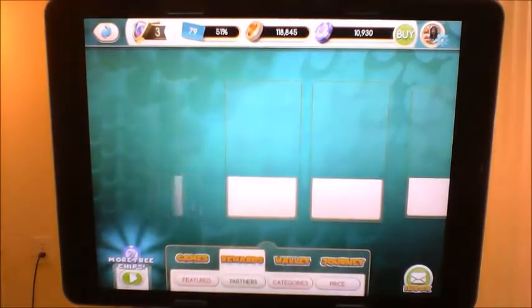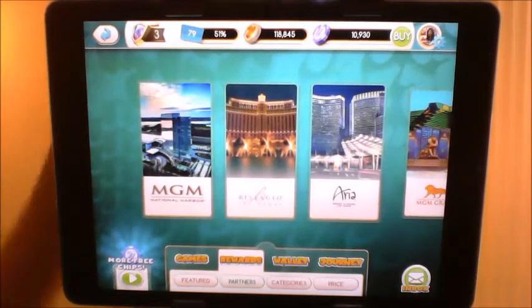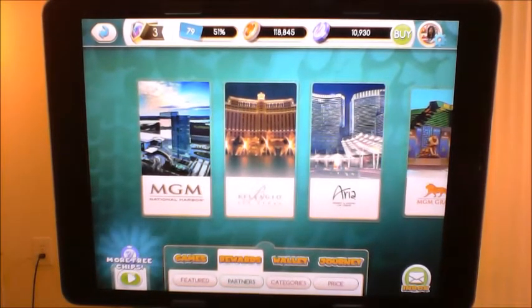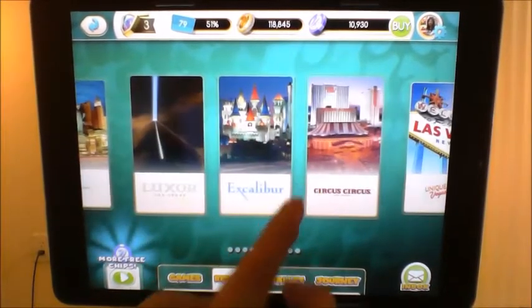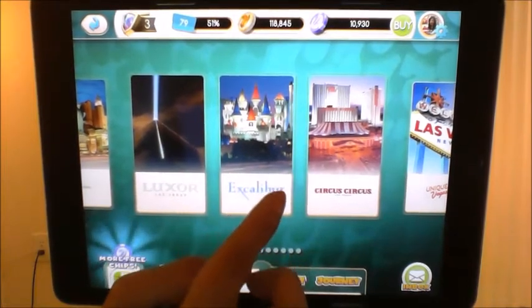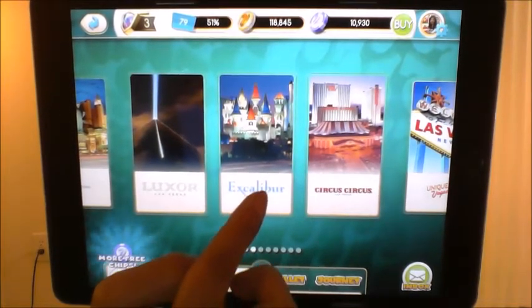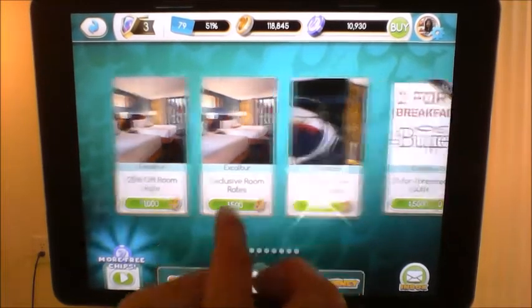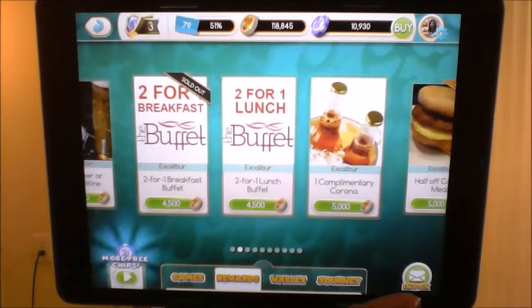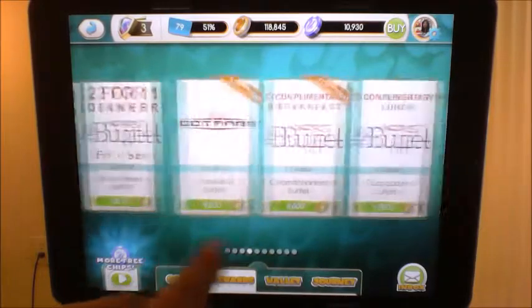In the rewards section there are a whole bunch of different stores you can earn rewards at. What's really great is that all four apps sync as long as you're registered through Facebook, so my 118,000 reward coins show on all four games. I'll go to Excalibur — I found out about this app from my sister and brother-in-law in Vegas. You're only allowed to spend three rewards in a 30-day period, so you want to figure out which rewards are best.